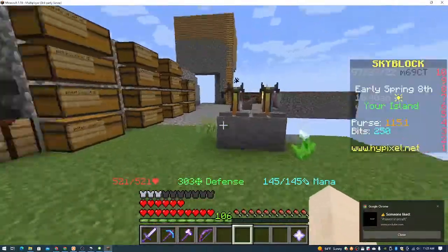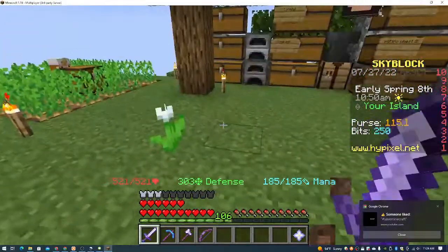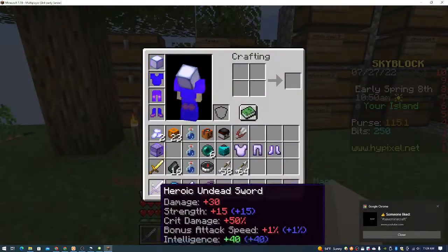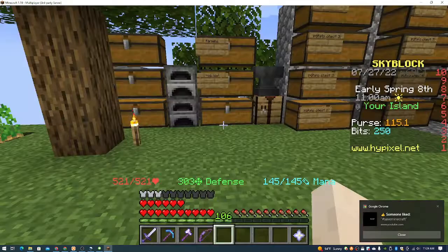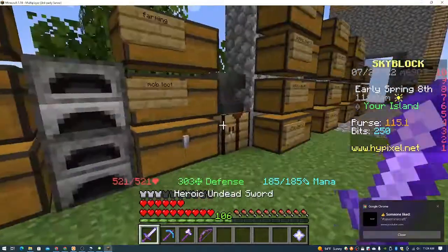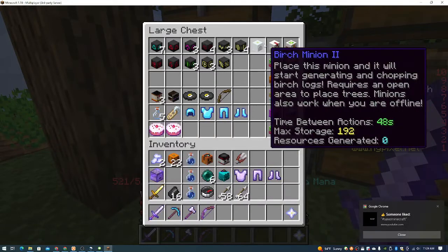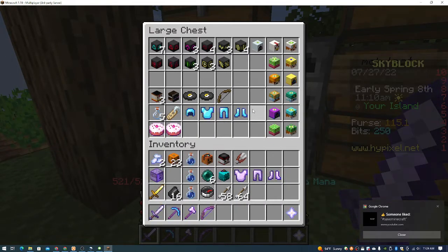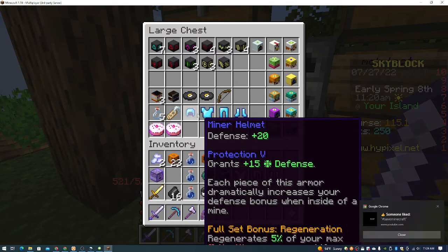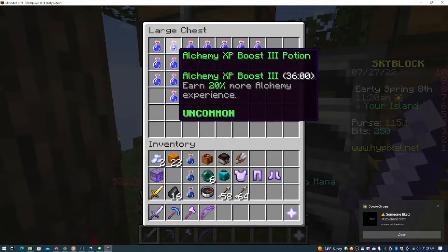Either way, let me show you what I've been doing. I got two Tier 4 Potato Minions that have been working around the clock. Why do I need Potato Minions? Because I want hot potato books — I want to upgrade my sword and whatnot, that's what this video will be about. This is my Undead Sword: it's got Critical 5, Fire Aspect 1, Luck 6, and Sharpness 5. I got the Luck 6 from the Jerry Festival. I've got Minions upon Minions so I can upgrade my Minion slots.